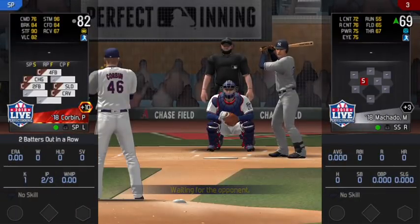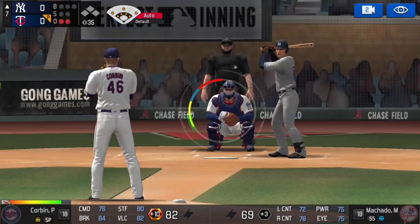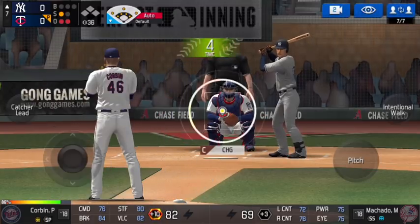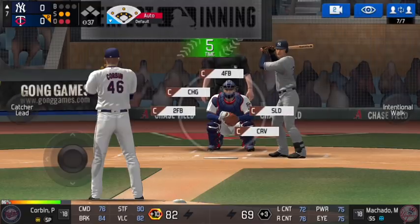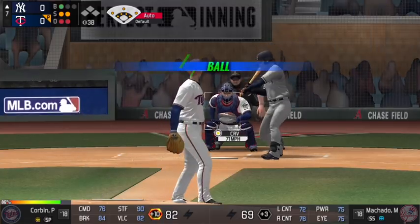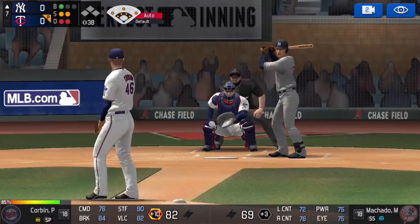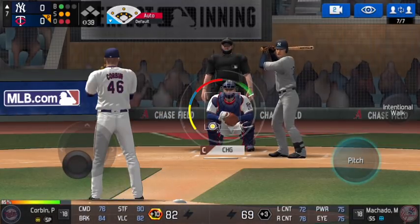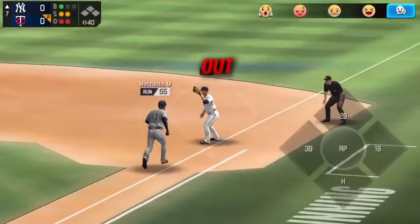Two outs in the top of the seventh and we get to face a plus three Manny Machado. We start with a two-seam fastball up and away — he swings through for strike one. Changeup low and in, mix up locations, he swings through for strike two. Curveball low across the middle, he doesn't take it — ball one. On the 1-2, we go a slider in a similar location and he fouls it off. Finally, we get him to chase the changeup and ground out to the pitcher — a 1-2-3 top of the seventh.